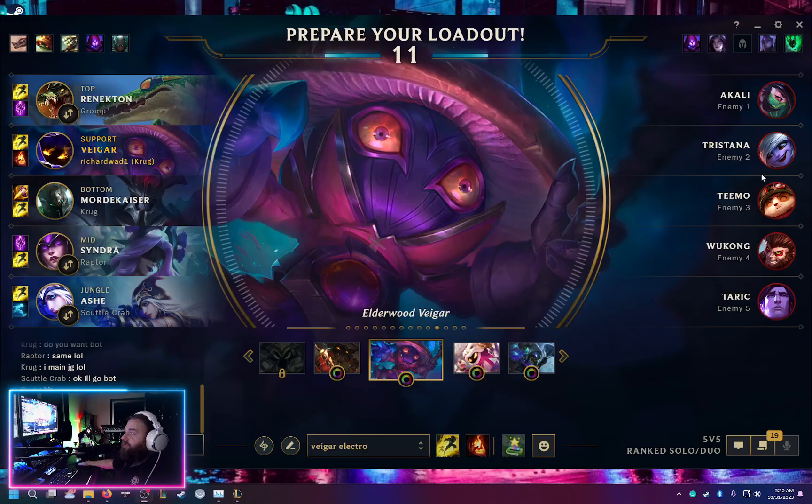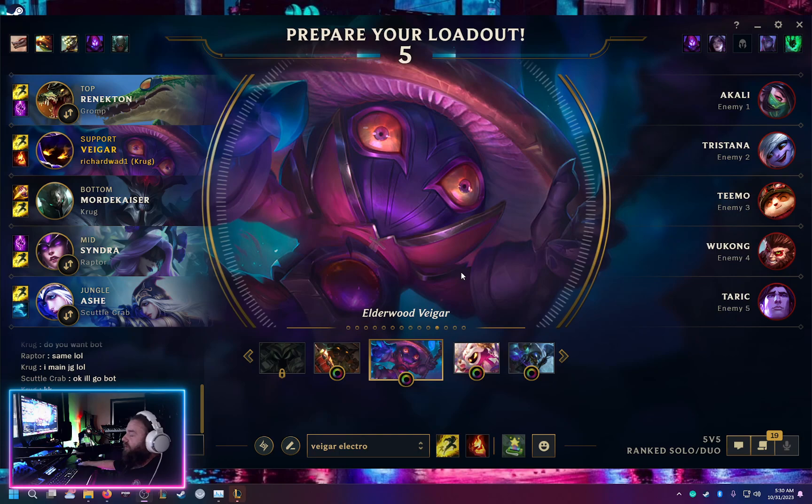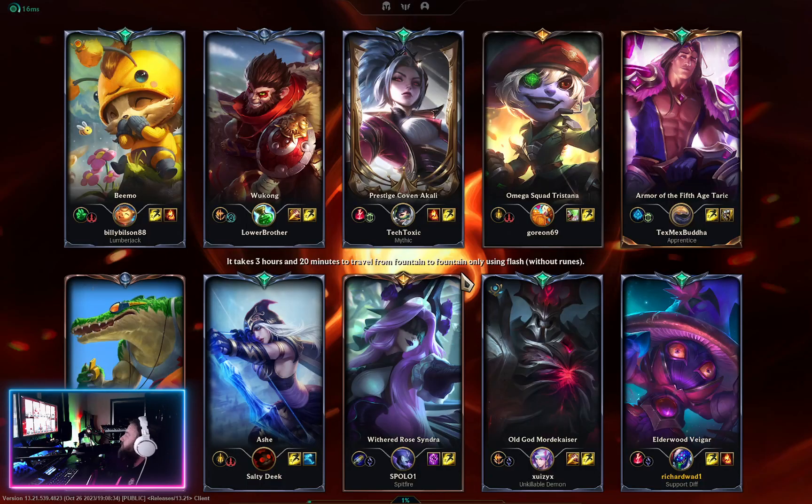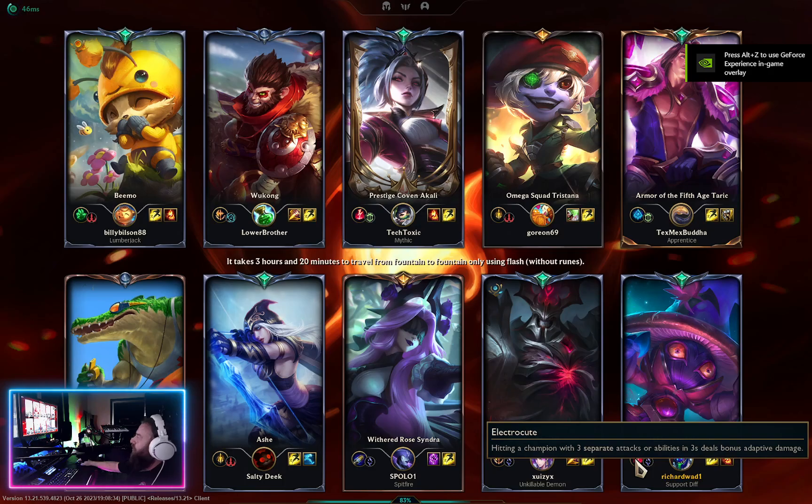Welcome to the Richard Wade Show. Today I'm trying out a new build using Electrocute as my main rune, where I usually would have used Dark Harvest, because I end up hitting them with three separate attacks a lot because of the cage. I'll probably go with that, and maybe try out Everfrost and Cosmic Drive — they synergize well together, we'll see.